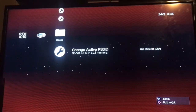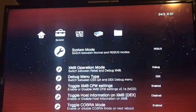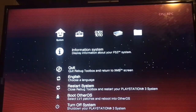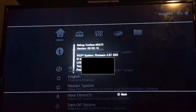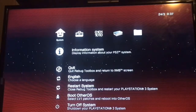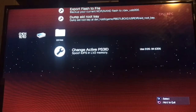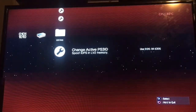Hey guys, it's SpeedyArsenal here. In this video I'm going to show you how to sign in to PSN on Rebug. I am on Rebug 4.82. The first thing you want to do is come to Rebug Toolbox.